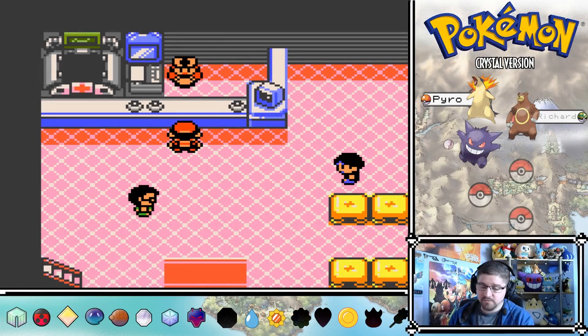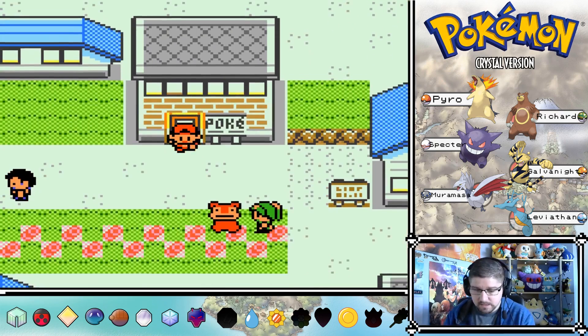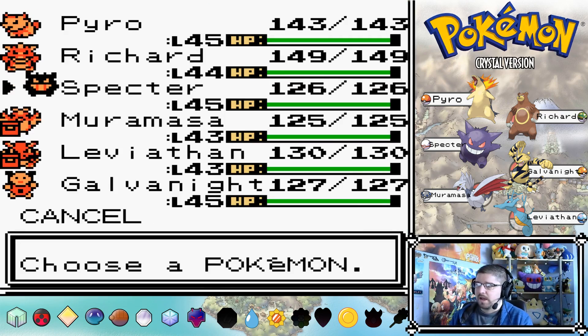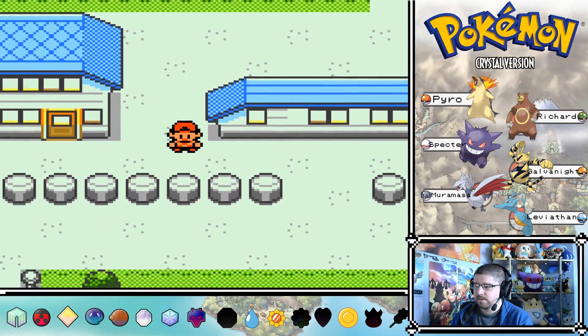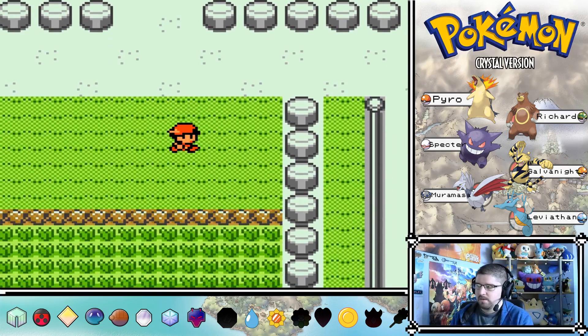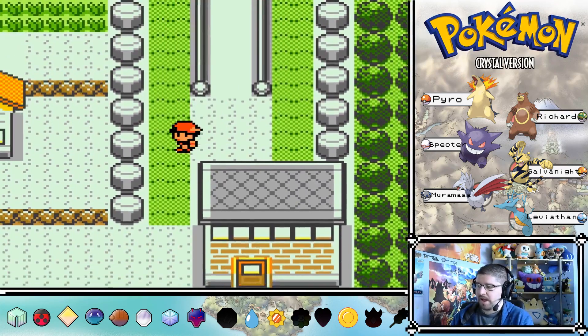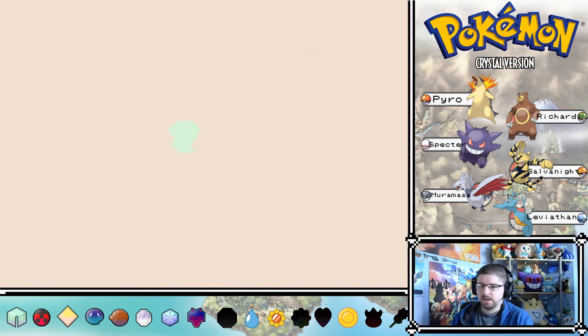Hey guys, welcome back to Deidre Gamers Pokemon Crystal Let's Play. In the last episode we took on the power plant and got that up and running again, and we also took on Missy. So in this episode I want to do a few things. I didn't get the moves like I said I was going to do, but I think we should be fine for now. I do want to beat Erica, Janine, and Brock in this episode.